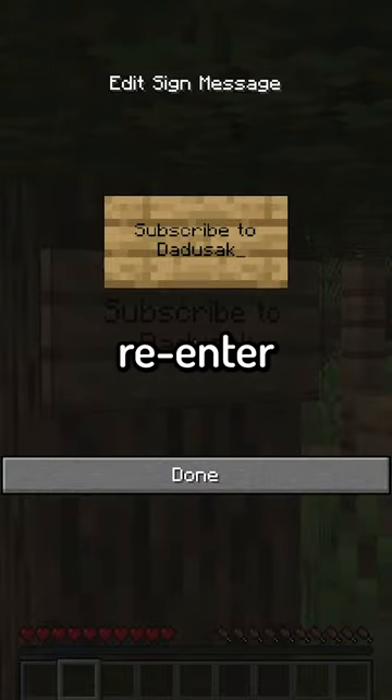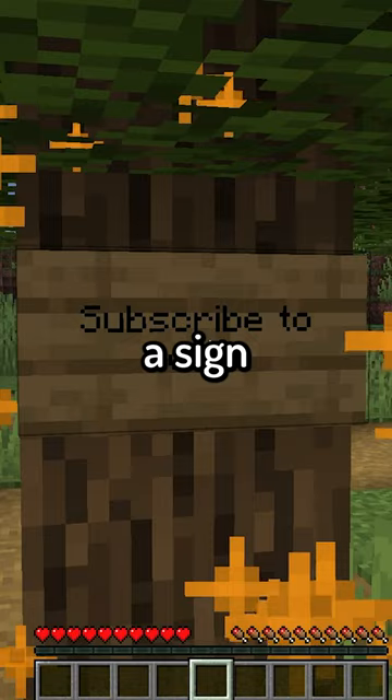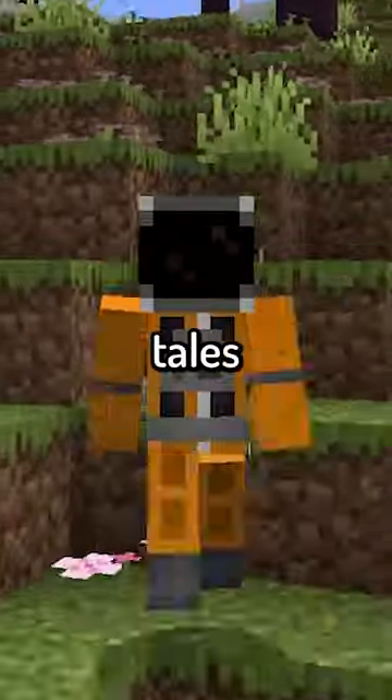Now when you right click a sign, you'll re-enter the edit window where you can change what the sign says, fix a typo, or just prank your friend. To make a sign permanent, you can wax it to stop any nefarious pranksters from changing your signs in the future. This is coming in the Trails and Tails update.